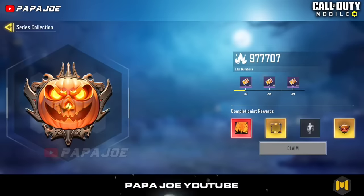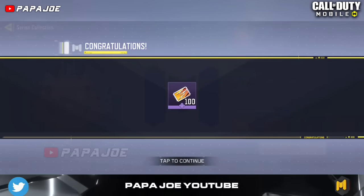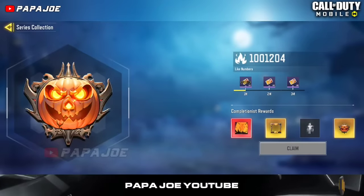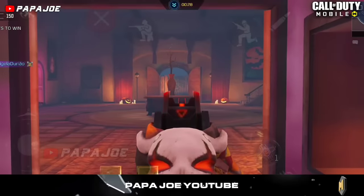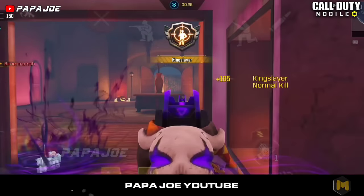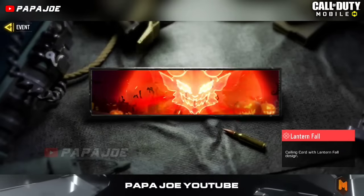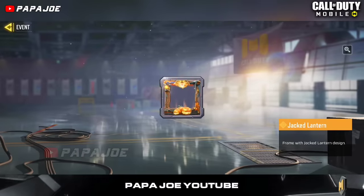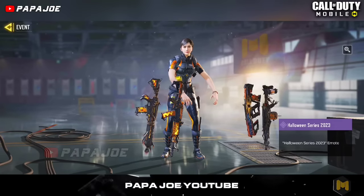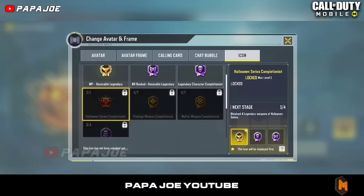Once we reach 1 million likes, 2 million likes, and 3 million likes in the Halloween Community Event, we will receive a total of 300 series points which, according to the description, will be used to pull in the series weapons armory. The following Completionist Rewards will be unlocked once you have unlocked all four Legendary weapon skins shown: a Mythic calling card called Lantern Fall, a new Legendary frame called Jack Lantern, a bizarre Epic Halloween Series 2023 emote, and a unique Halloween badge for your COD Mobile profile.